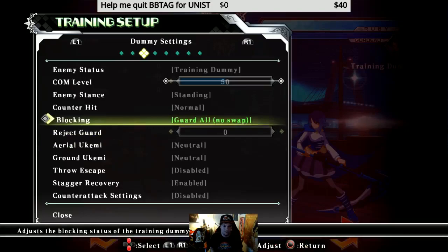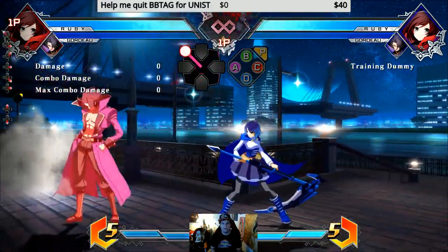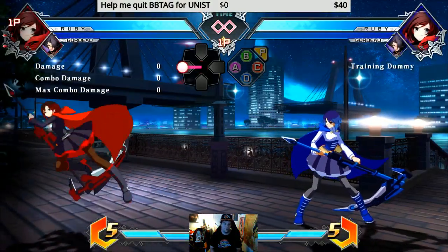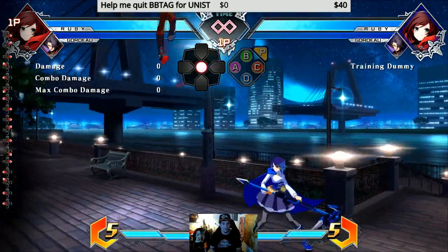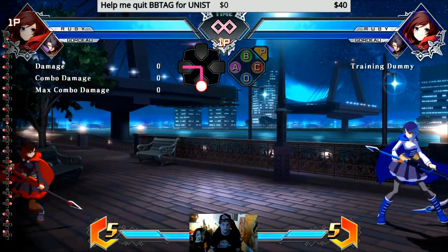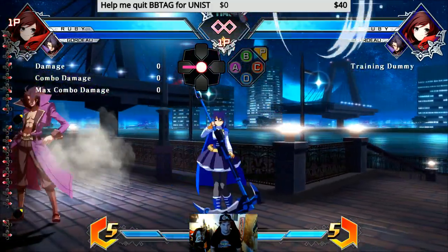Okay, block everything. So Ruby point — the goal is to get them to block Grim Reaper, usually by neutral jumping. You can neutral jump and you have so many ways to control your movement because her run speed — running jump — look how much ground that covers. And you can cancel the momentum. It's so good. Cancel momentum with back jump whenever you want. Ruby's movement gives them no edge to predict where you're going, and that especially makes cross-up Grim Reaper a thing — like they don't know what the hell's going on.